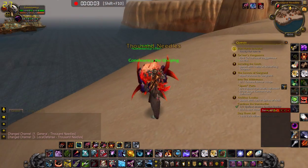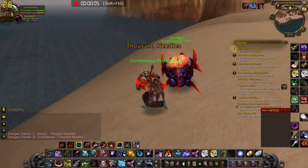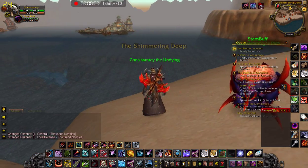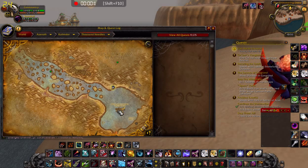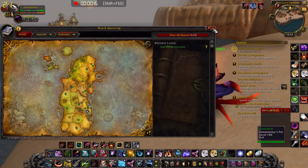I'm making this video because a lot of hunters ask me where I got this pet. It's called a silithid and there's one in the game in an underwater cave in Thousand Needles, right here. I gotta fly over there, but this is the pet right here.